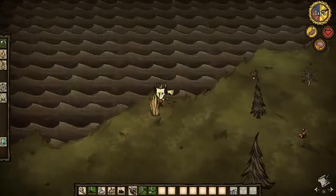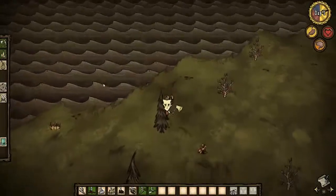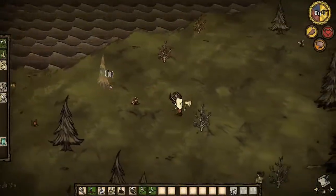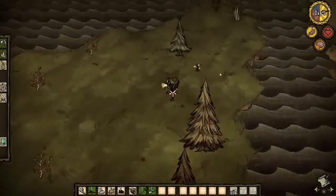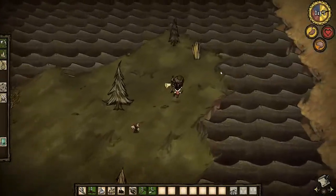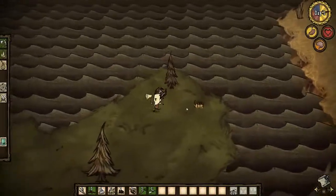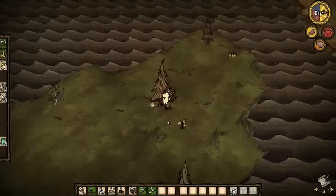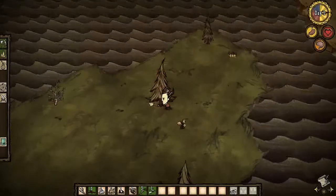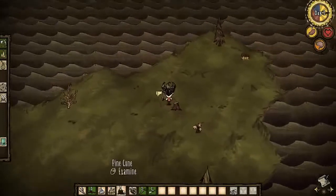We need more grass because we can make pseudo armor eventually with some grass, and we'll also need it for our bonfire. If we can actually find some stones we could make a better bonfire. This could be a good place for the base because we've got a sea wall right here — let's make a base here. We'll chop down this tree and place down the pine cones.